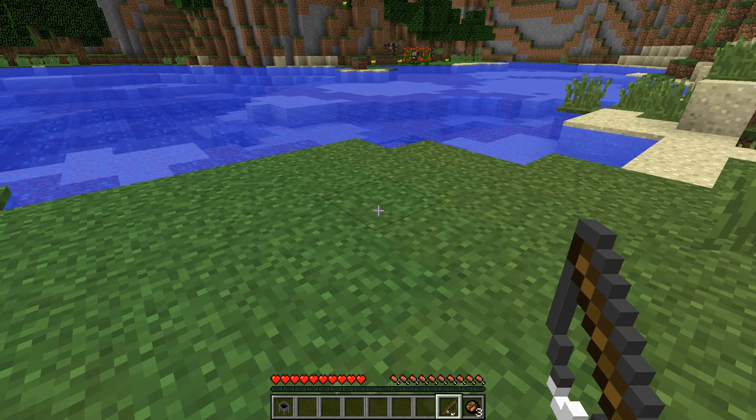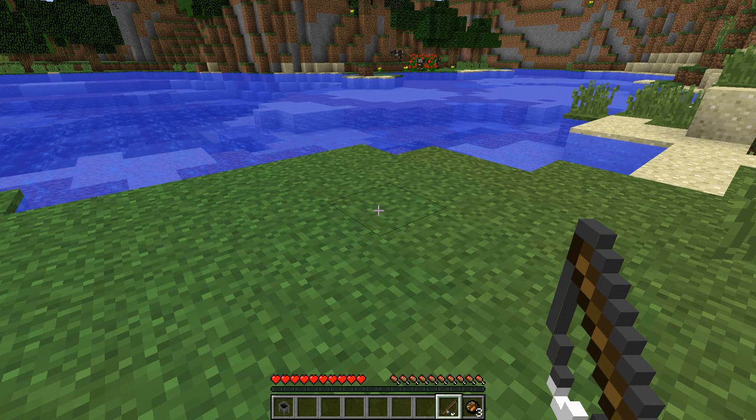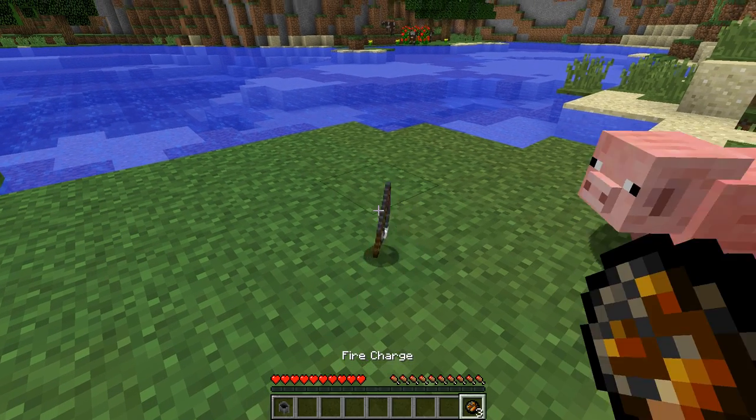You will also need to create a Potion Wand, which can be ground-crafted with a fishing rod and three fire charges.